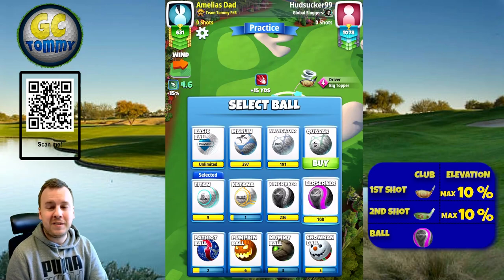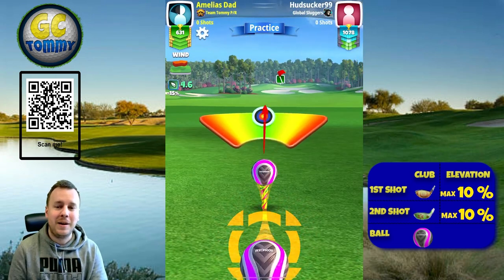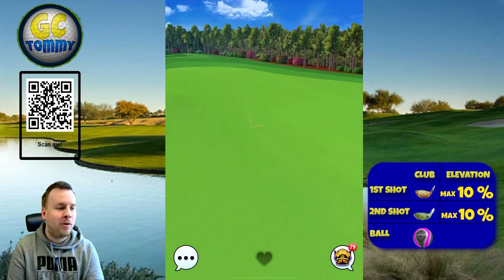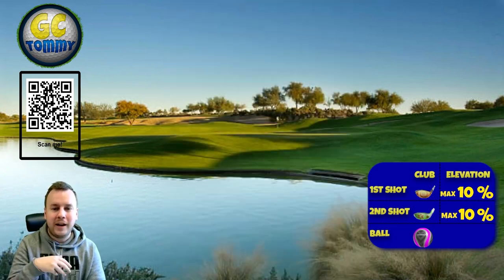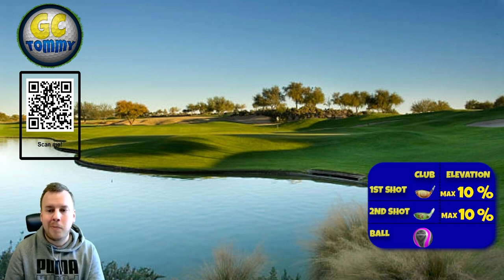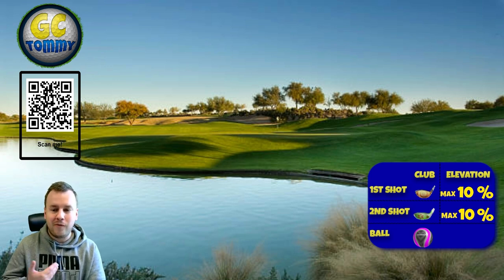Hole number three is going to be very similar to hole number nine. Use the driver that gives you the most topspin possible — in my bag that's the big top level four. Even if you have a big top level one, use that club, preferably with a power five ball. You can use a power three or four as well, but the power five ball shows that we need as much power and distance as possible. If you don't have the big topper at all, use the driver with the most power — likely the extra mile, Thor's hammer, or apocalypse. Maximum distance plus 10, always max overpower from the front tee.